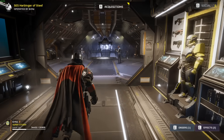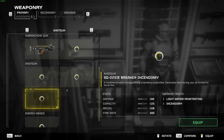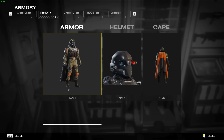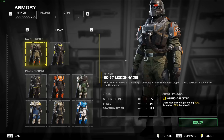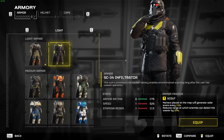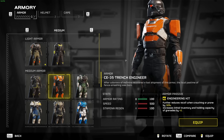You get to equip all of your acquired goodies in the Armory in your Super Destroyer. You can load out with your favorite primary, secondary, grenade type, armor, and your cape — all the important things. Bear in mind, while the armors all have different stats and modifiers, the helmets and capes presently do not. So if you're going to prioritize anything with your in-game funds, make sure it's the body armor first.